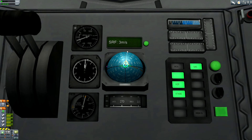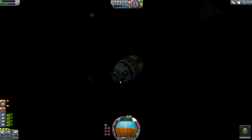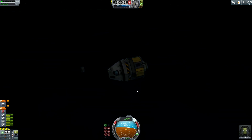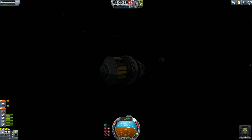5 meters per second — this is a nice descent rate. Just a few meters. Cut the engine. I hear some strange noises — apparently something broke off. Our docking port broke off, but all the other parts of the ship are in good shape. This was a nice splashdown — only a small part failed.